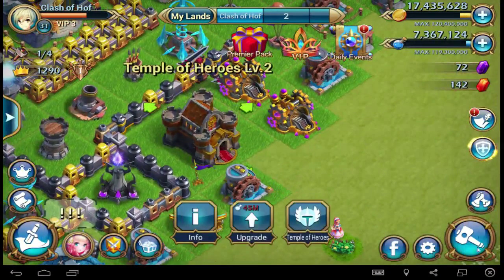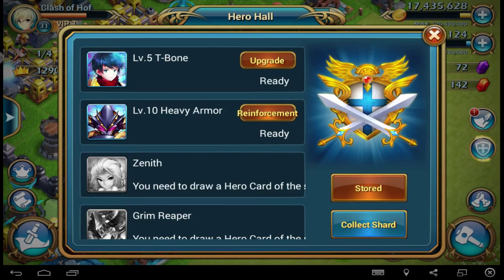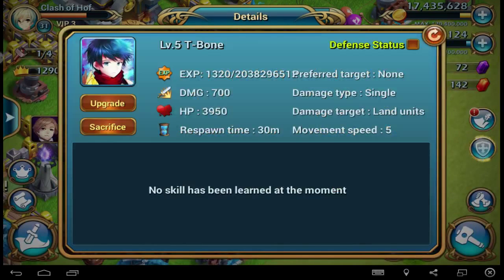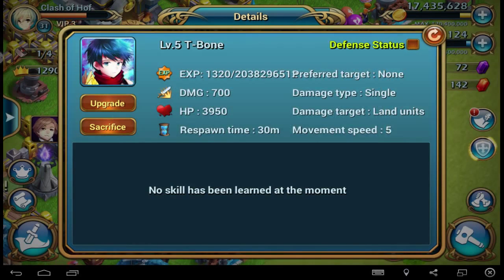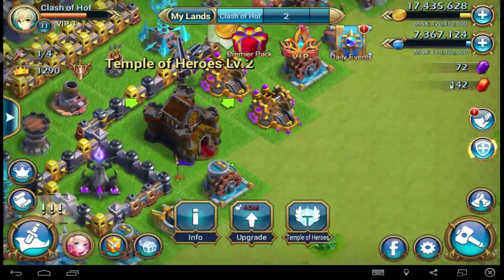Your heroes can be deployed on defense — you can see the defense status. Click in and they will defend for you. But at the moment it's not working. The hero garrison function will be unlocked with garrison. It's not really working yet, as you can see.